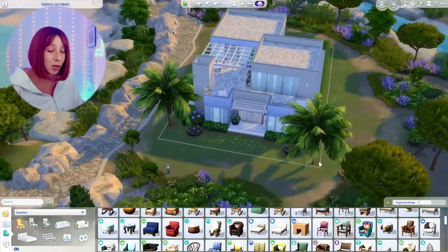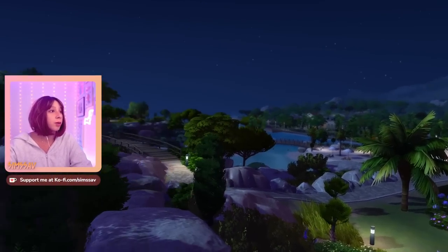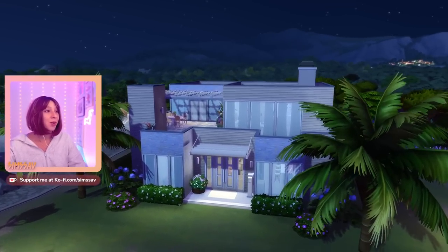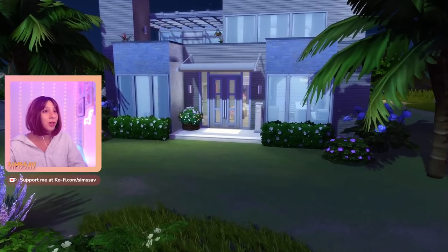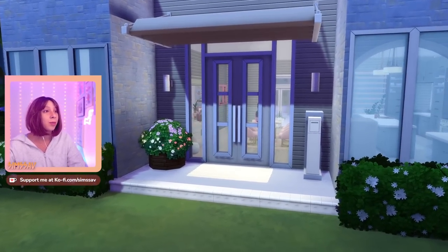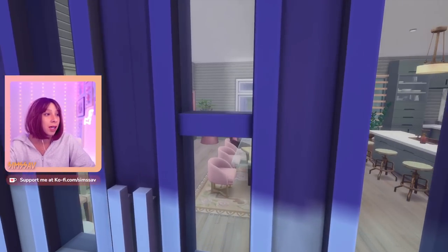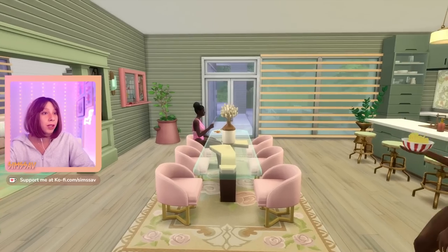Okay guys, here we are in beautiful Tartosa — are you kidding me right now, it's so pretty. It's nighttime so we're doing a little nighttime tour. I love the outside — I think it's really cute, very simple, but I'm a fan. Let's head inside and see what these girls are up to. Like I said, I made the sims and gave them traits that fit their rooms. Looks like they were just in the pool — actually it looked like two of them had just woohooed in the hot tub.